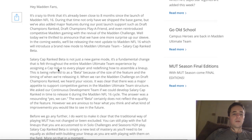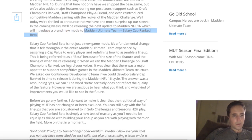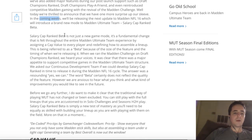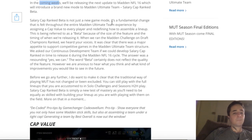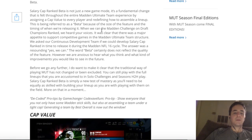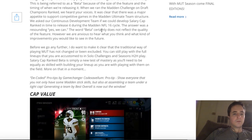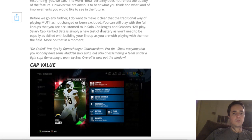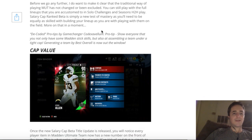They had competitive gaming and now they're announcing a brand new mode called Salary Cap Ranked Beta. In the coming weeks they'll be having this new mode out there. Salary Cap Ranked Beta is not just a new game mode — it's a fundamental change felt throughout Ultimate Team. It assigns a cap value to every player and redefines how you assemble a lineup. You can still play with your normal lineup, but Salary Cap Ranked Beta is a new test to see if you can be as skilled as other players on the field.